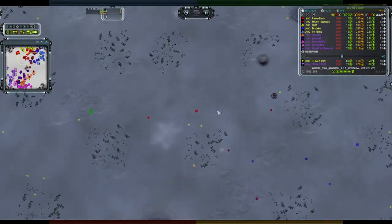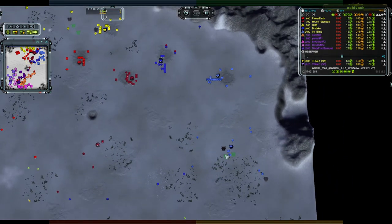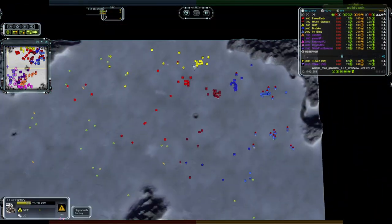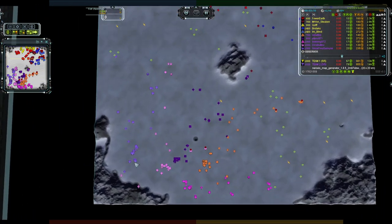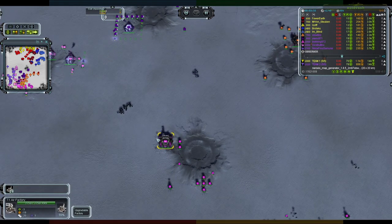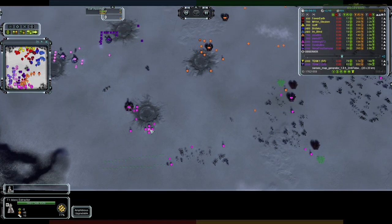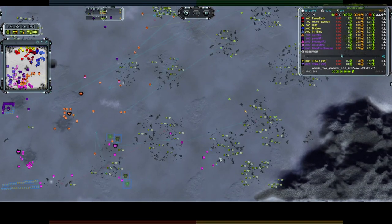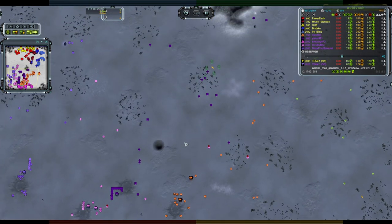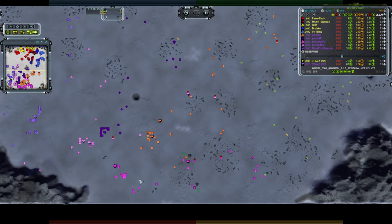Let's check for early air shenanigans. Not a single air factory has been built by team one, though Kusif has one on the way — so at least some air is showing up. Checking team two: Bricking has an air factory, currently producing engineers, already upgrading and building a mass extractor. So far the only actual air factory in the game belongs to team one; this is all land.